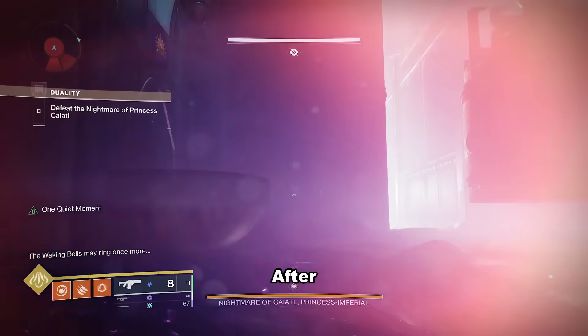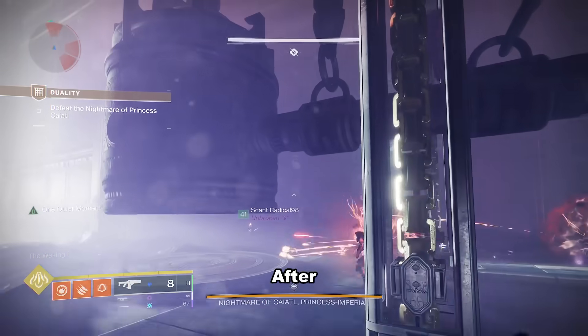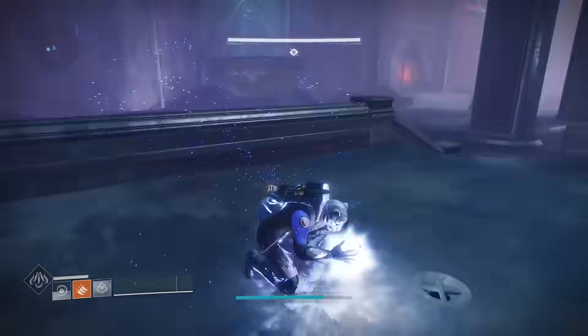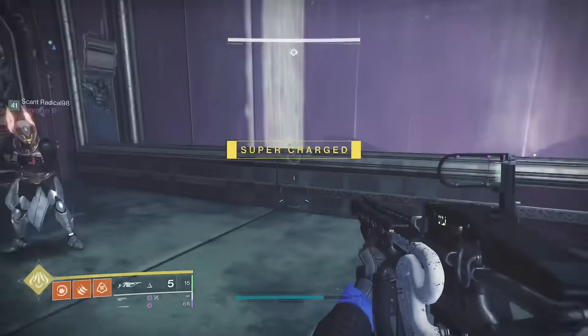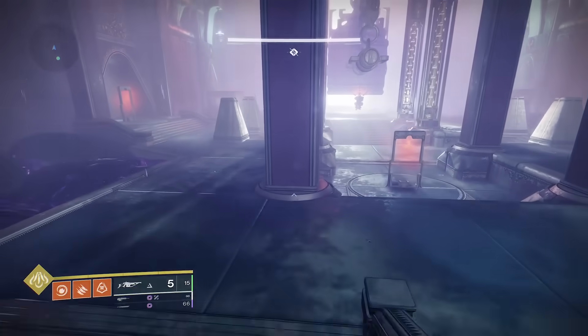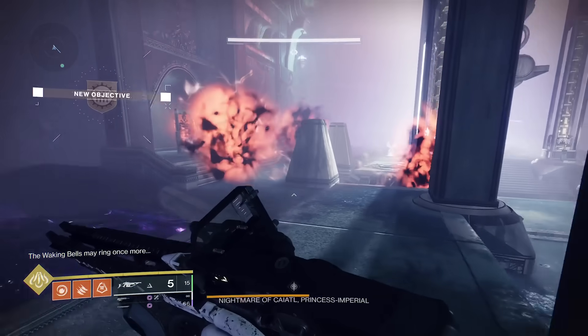There are two variations, good for solo and solo flawless. To do this glitch you need fusion grenades. When scions spawn in, a door opens in the back of the room on both sides. This happens periodically throughout the encounter. We will be disabling those doors.